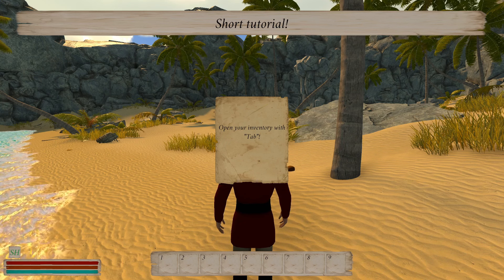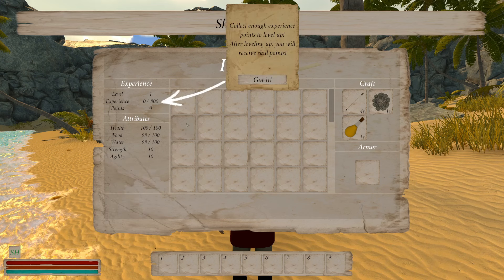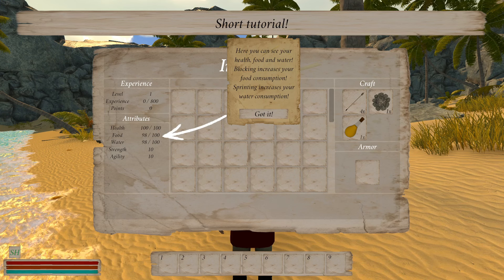Short tutorial - good. Open your inventory with Tab. Hover over the title to read your effects and keep an eye on them. So self-healing from 75% of food and water. It looks like we got food, hunger, and water. After leveling up you will receive skill points. Skill points can be spent on strength or agility. Yeah, health, food, and water.